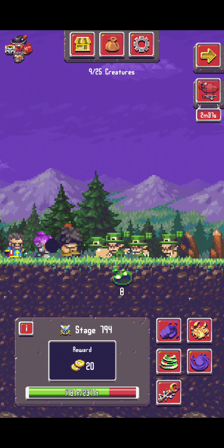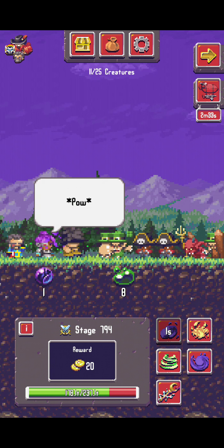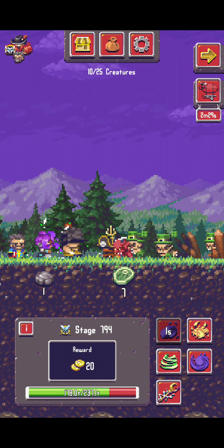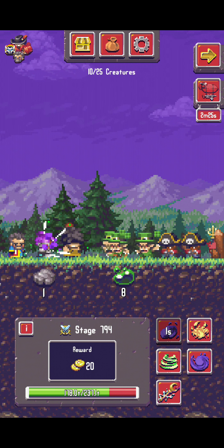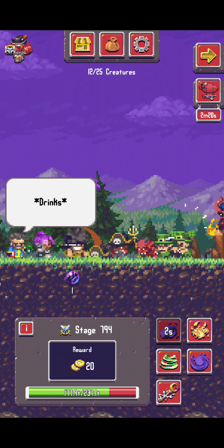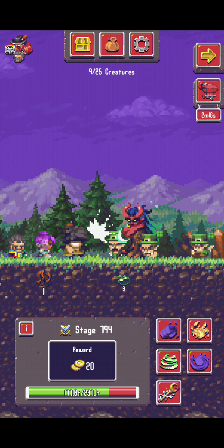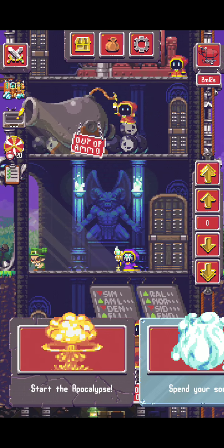I've updated my game yesterday and as you can see it turned back to normal — the winter event, or the Christmas event, is already gone. I am using small units here like the gremlin, zombies, and some imps in order to block the dragons so they can deal more damage to our champions.